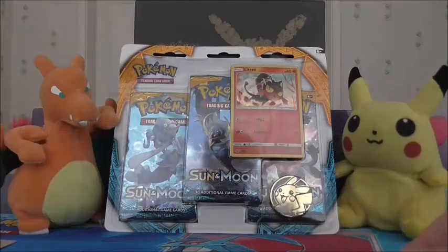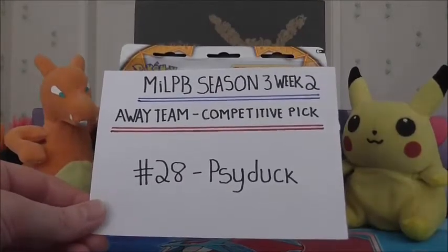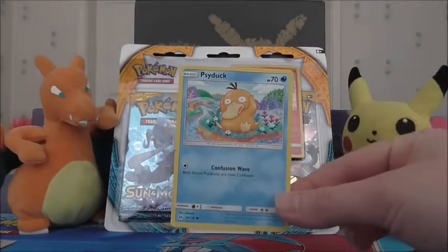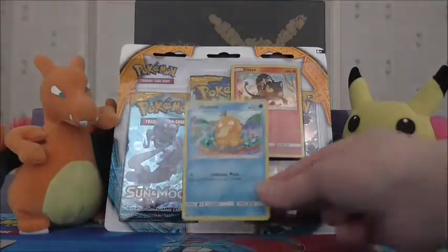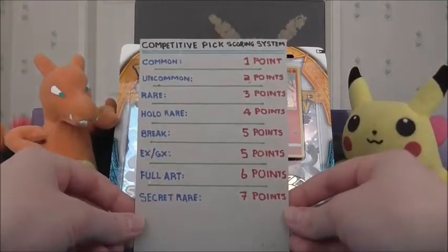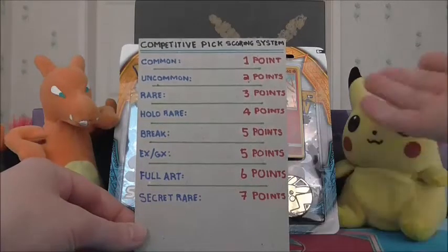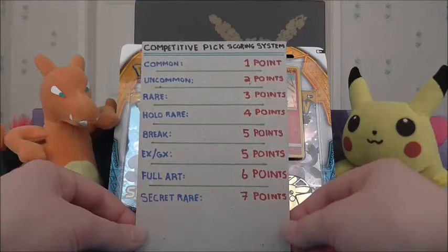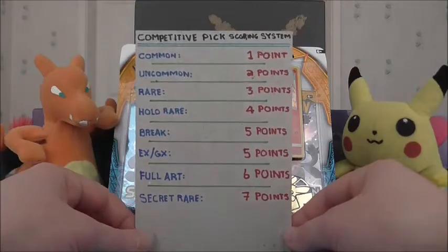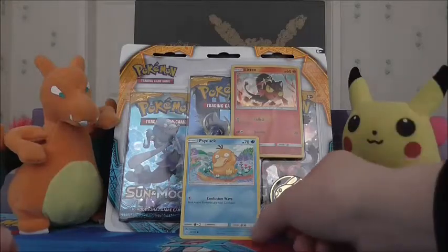Once again we also have the competitive pick. Now I am the away team for this week again, so I get 1 competitive pick and my choice for this week is number 28, Psyduck. This is the Psyduck we're looking for and hoping to pull — it's just a common card, so that will get us 1 point. The competitive pick scoring system: 1 point for a common, 2 for an uncommon, 3 for a rare, 4 for a holo rare, 5 points for an EX or GX — which obviously doesn't count for Sun and Moon — 6 points for a full art and 7 points for a secret rare.